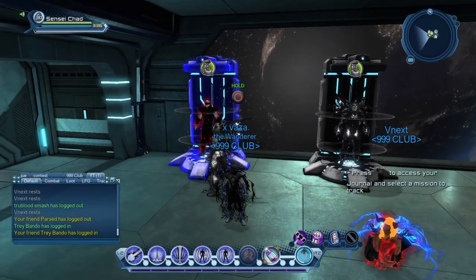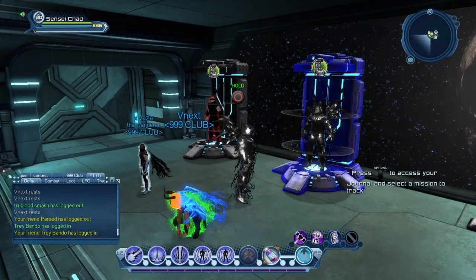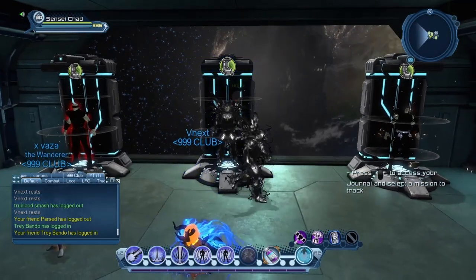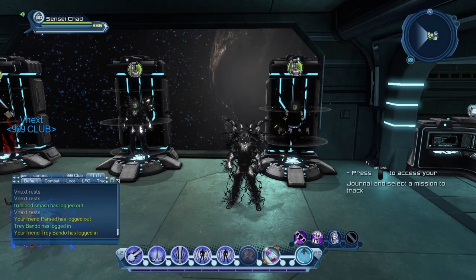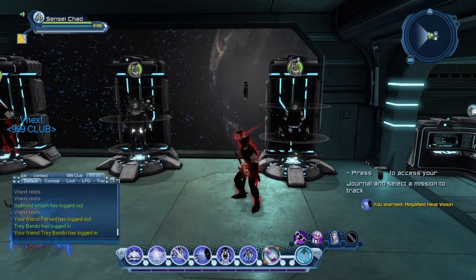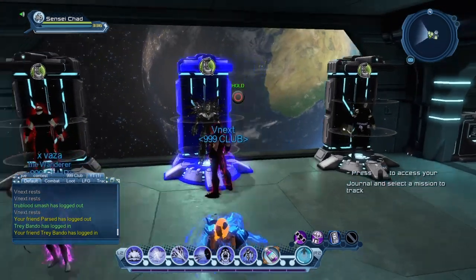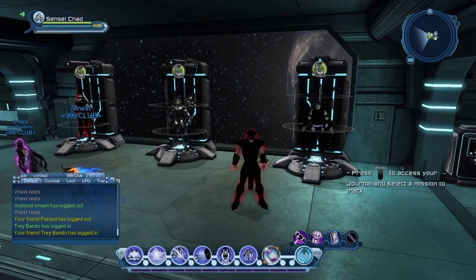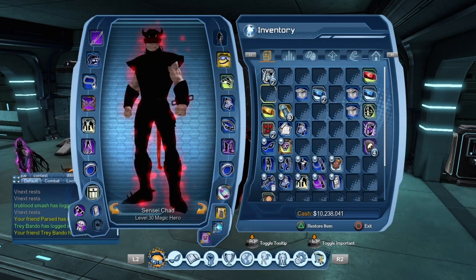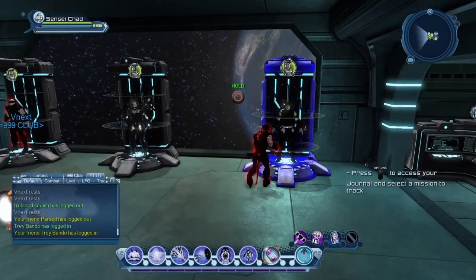So to summarize: get all your DPS gear and artifacts, put it into one armory. Then reset your skill points, get your controlling gear, put that into another armory. If you want a PVP setup, get another armory, grab your PVP gear from the Watchtower, and do the same thing — equip it all and imprint it.